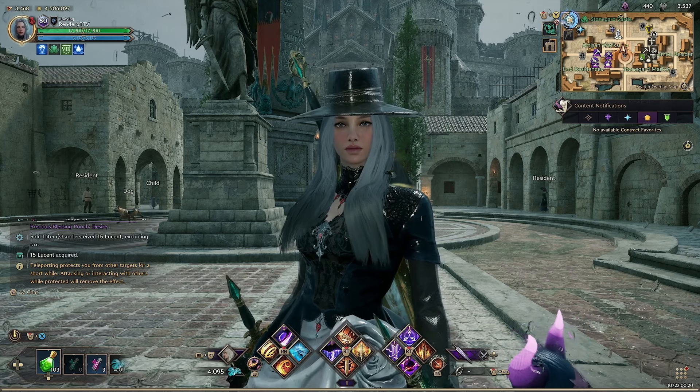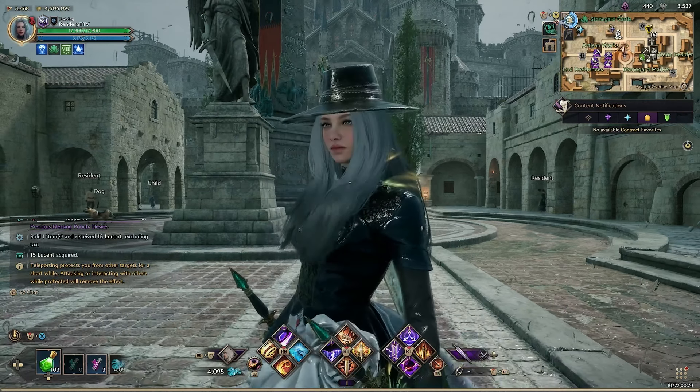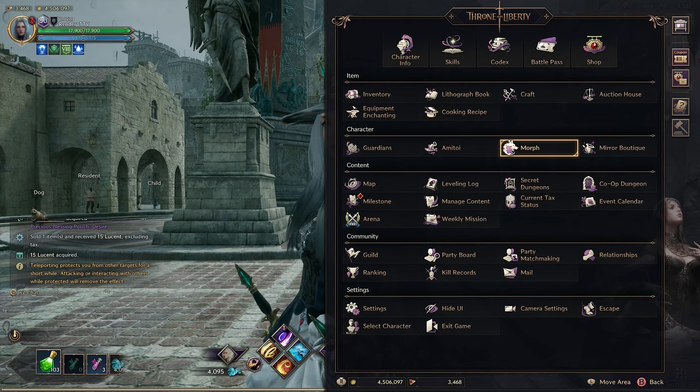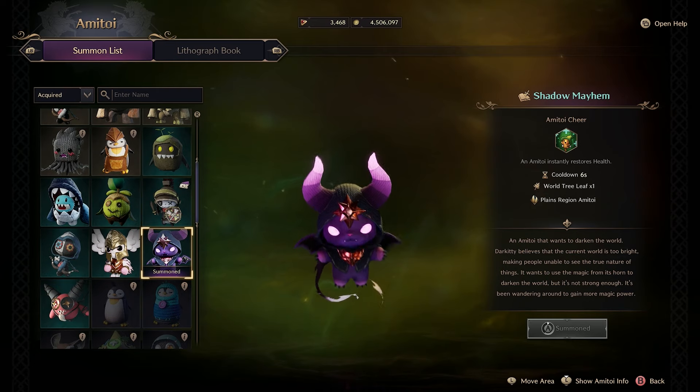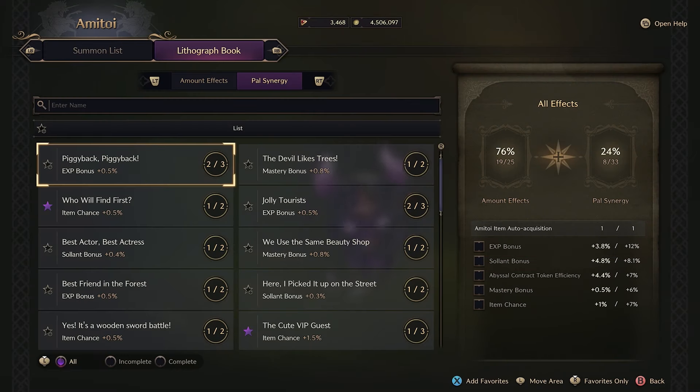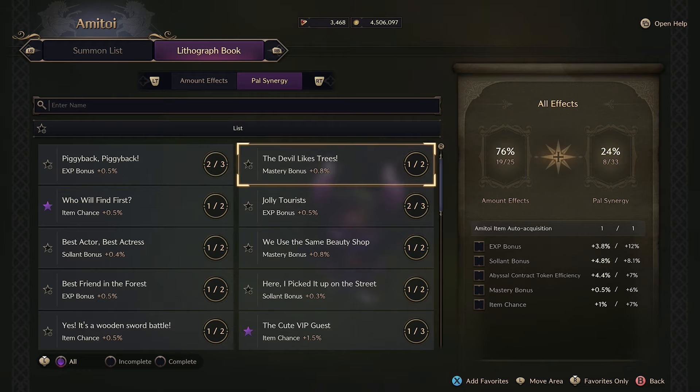If you're having a hard time getting loot and you'd like to get more, push your start button — or escape if you're on PC — and go into the Amatoi house. From there, go to your lithograph book and you'll see something called Pal Synergy. This is actually really important. I wish they told us a bit more about it — they probably did, but like 80% of us probably skipped through it.